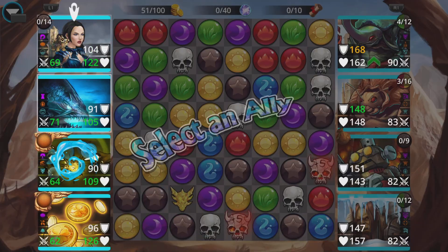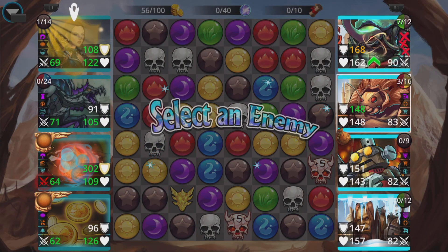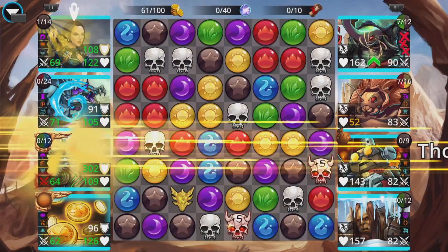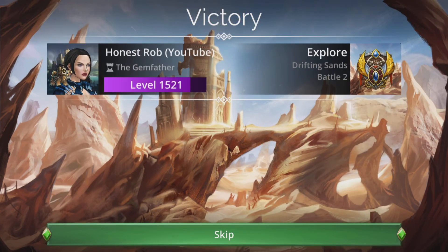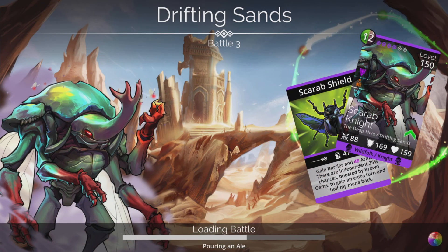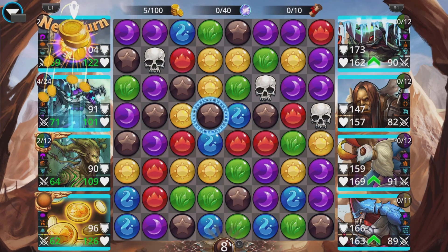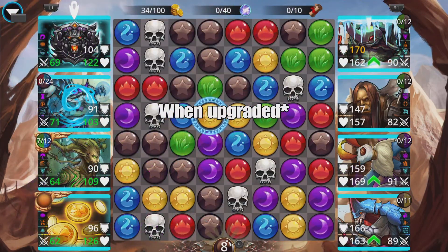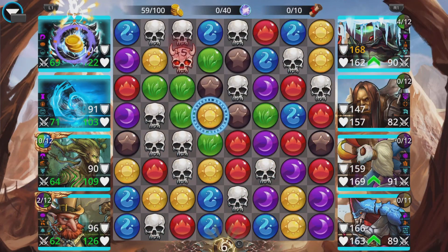Cast shield onto Rowan — gives her a mega boost — then cast Megavore. I prefer to cast shield before Megavore because it gets a barrier onto Rowan, making her safe should the enemy get to cast anything. Also remember: if any of your troops are just one short of mana, as soon as you cast the shield it gives one mana to all your team, which is really good because you don't have to waste turns collecting it.